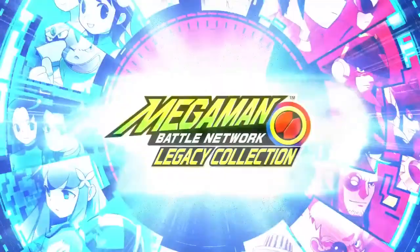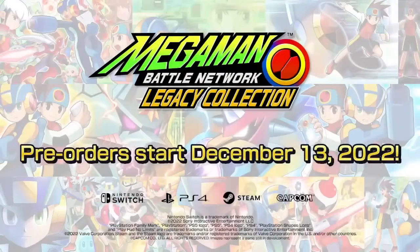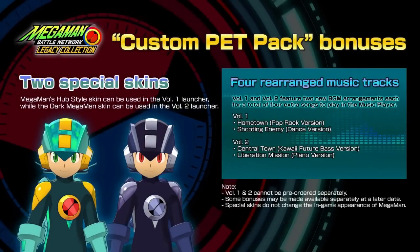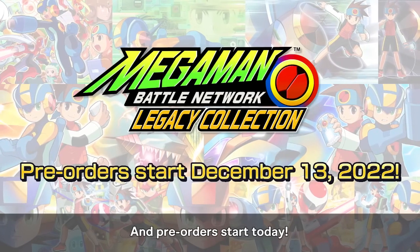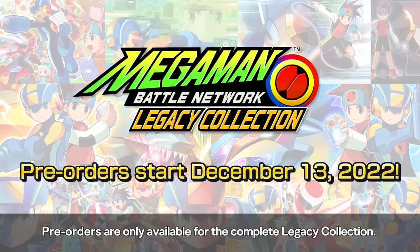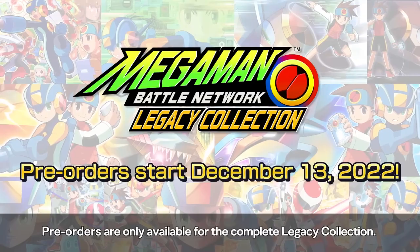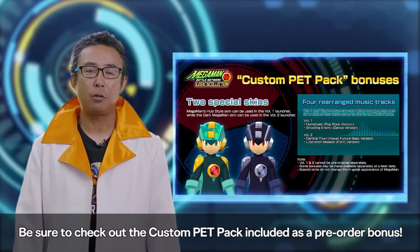Release date for the Battle Network Legacy Collection is finally public: April 14th, 2023. Pre-orders are now live. Pre-order bonuses include 2 skins for AI Companion Mega Man — Hub Style for Legacy Collection Volume 1 and Dark Mega Man for Legacy Collection Volume 2. There are also some new arranged BGM tracks included, and there may actually be more bonuses in the future. We're going ahead and pre-ordering copies for every platform it's being released on: Switch, PS4, and Steam. If it later comes to Xbox, I'll get that one too. The more sales this generates, the more likely we are to see a resurgence of Rockman EXE — more on that later.